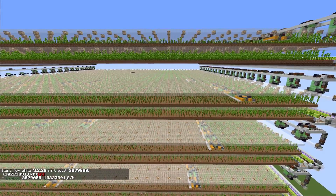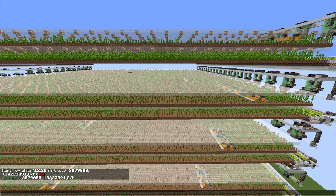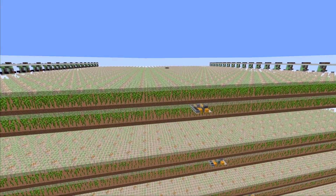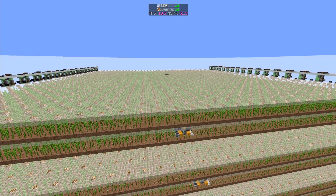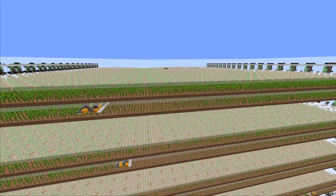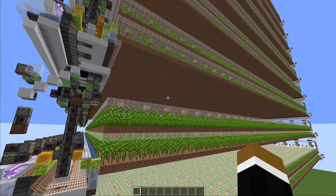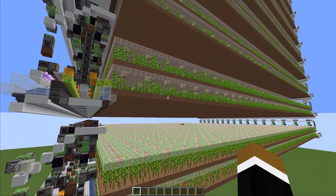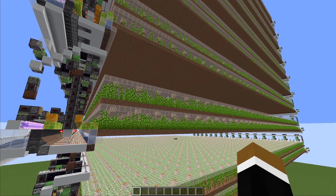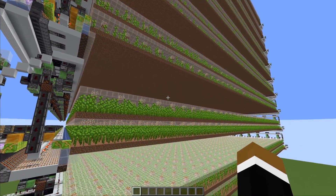After running the farm, we have good numbers: over 10 million bamboo per hour, just as we wanted. Going any larger wouldn't make sense because it doesn't help to make it three times larger if the game runs a lot slower — you can't claim 25 million per hour if your game runs three times slower. Beyond planks, the farm could also supply enough fuel for 7,000 furnaces, though you obviously couldn't run the farm and 7,000 furnaces simultaneously.